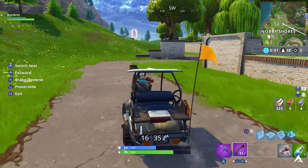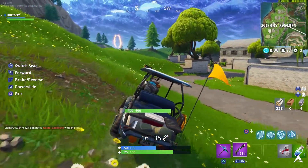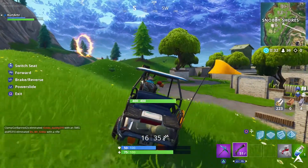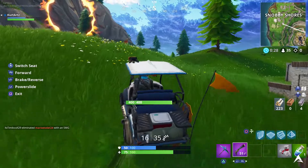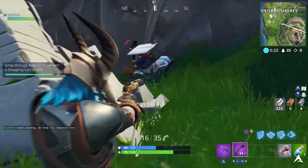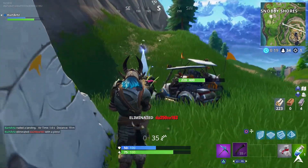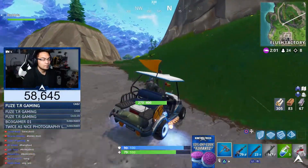For the third location, we're heading to Snobby Shores. If you still have your shopping cart from before you can bring it, but there are ATKs parked just outside each of the houses at Snobby Shores. Take one of those and go through the flaming hoop that's just outside Snobby Shores — you really can't miss it. Once you go outside you'll see it, go over the ramp, and that's another one in the books.